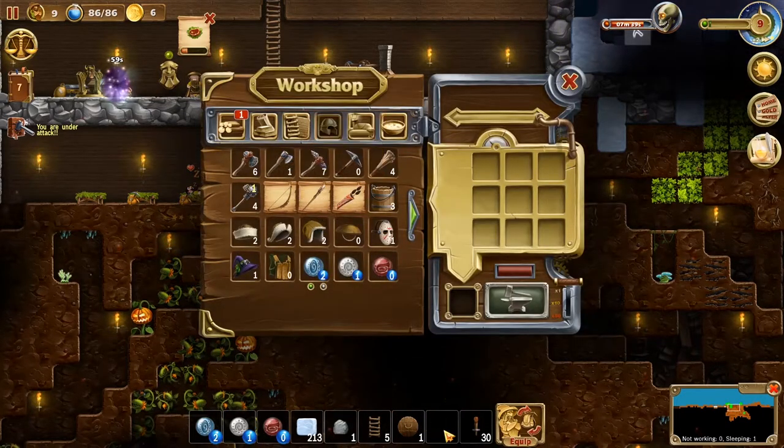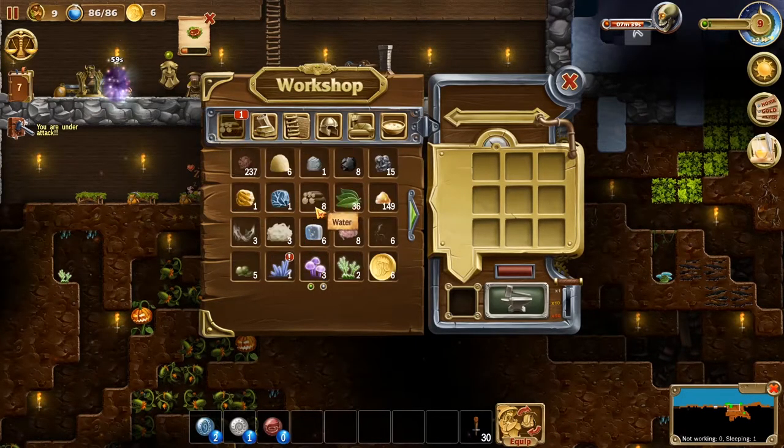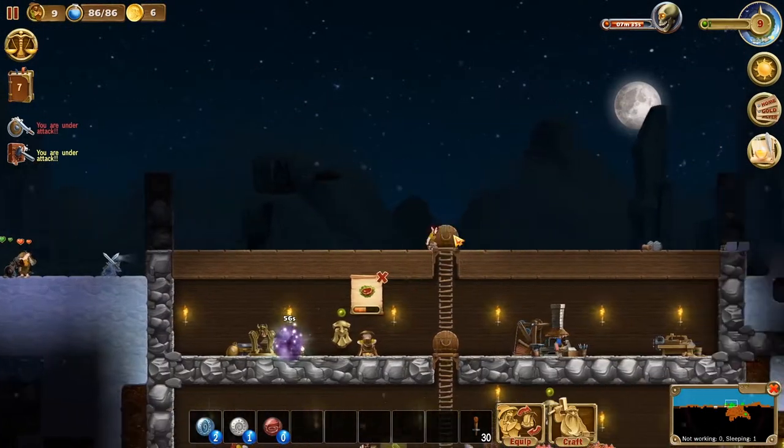Let me just get rid of that — we're done with the ladders, I think. The stone — we're done with that for now. How's wood looking? Eight. We don't have quite enough wood yet. Come on.